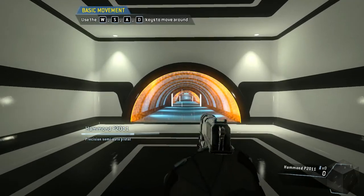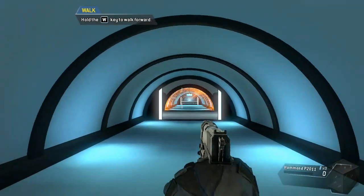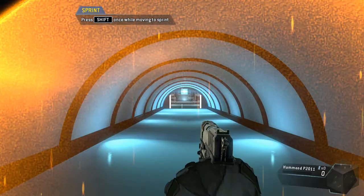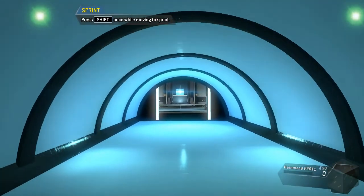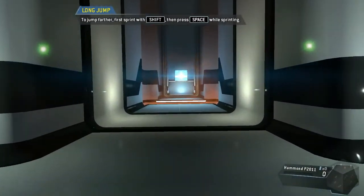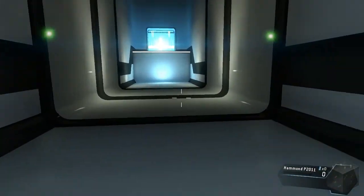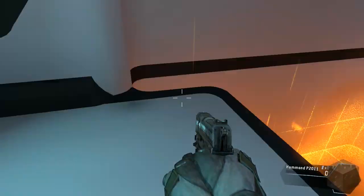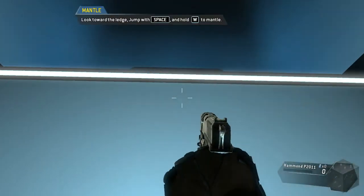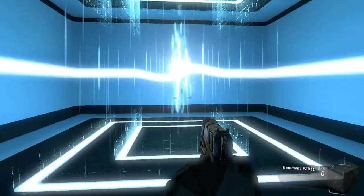Oh, this is going to be so cool. Hammond Industries Pilot Training Pod — Initializing Simulation Mode. You are free to move around the simulation. Please walk through the tunnel in front of you. Sprint through the tunnel. Jump over the obstacle — for greater distance, jump while sprinting. Oh, that was cool — I grabbed the edge there. That's kind of an automatic thing. Jump toward the edge of a surface to pull yourself up. Oh, that's really cool. Nicely done. Really fluid, too. Feels pretty natural, even though that's not something you normally see in like Call of Duty.